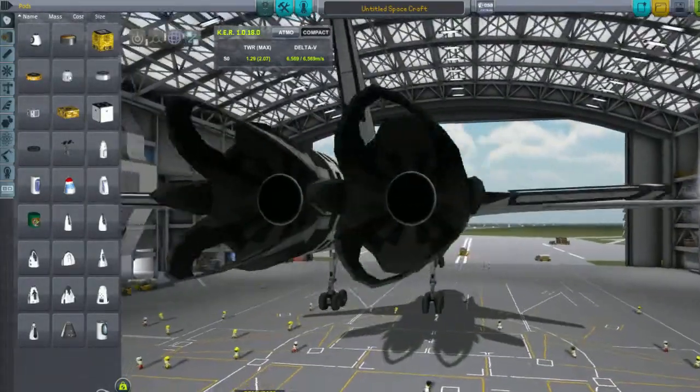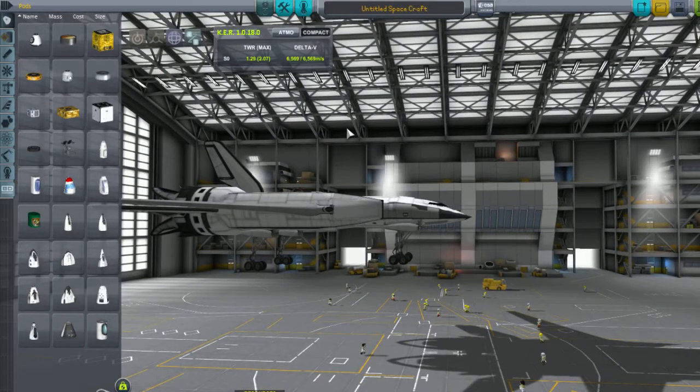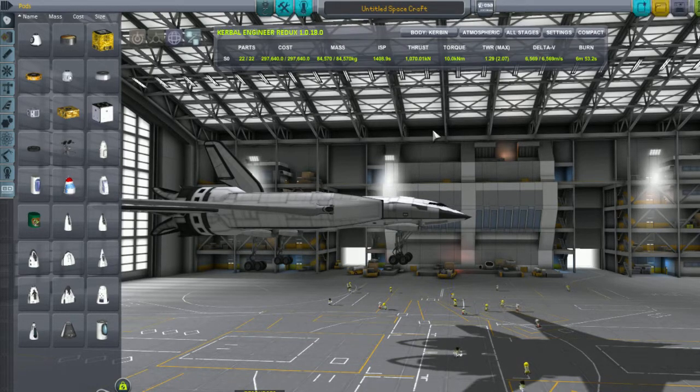This thing actually flies and goes straight — I don't know — somewhere. It has a delta-V of 6,600 meters per second. Only six minutes of burn time, though it's better for longer than six minutes.